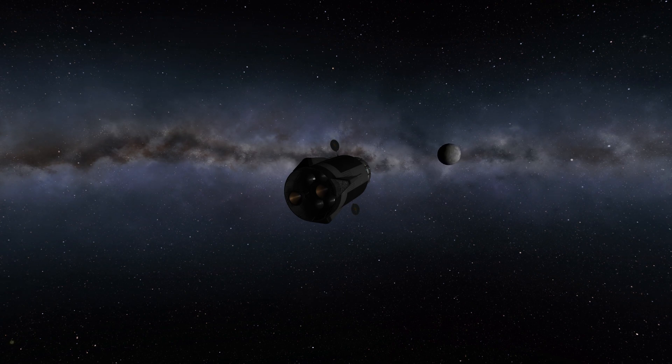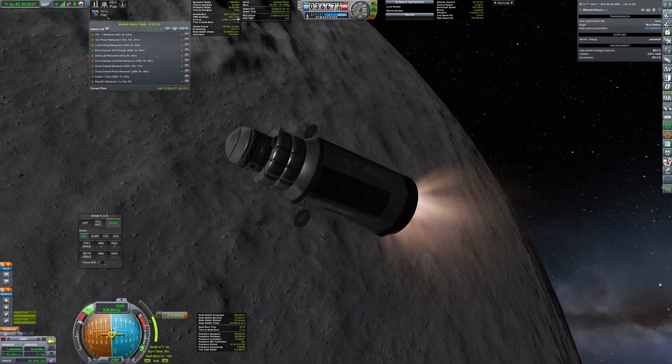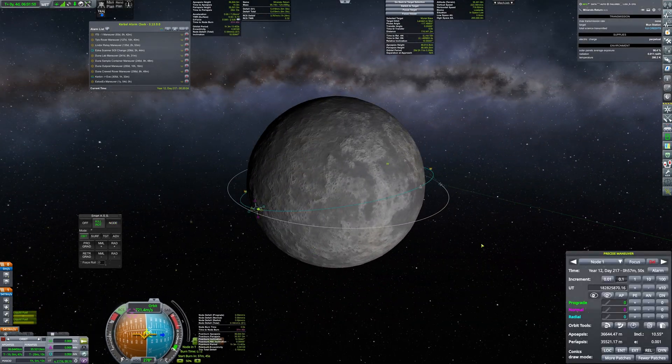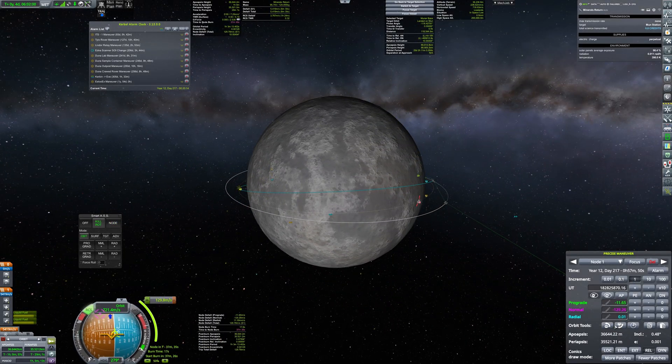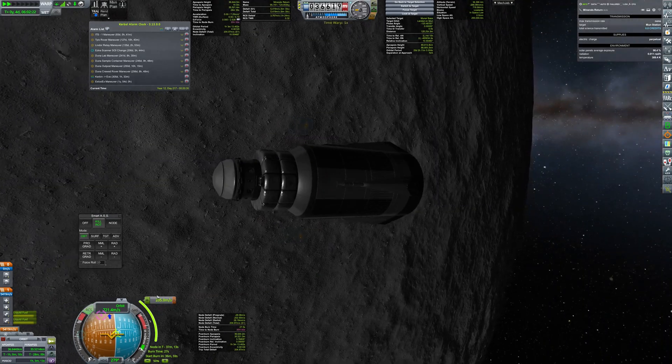The cargo vessel is using two Wolfhound engines because of their great efficiency, and the tanks are 5 meters in diameter. Now we are doing the inclination change to get a better approach for the base.